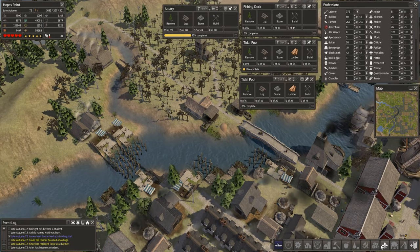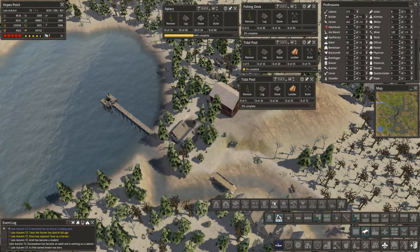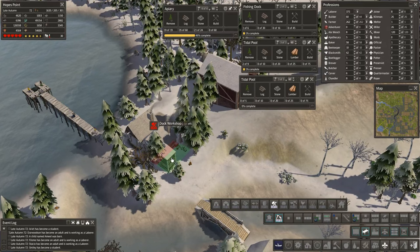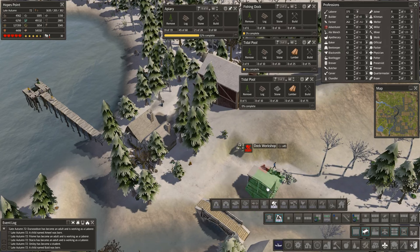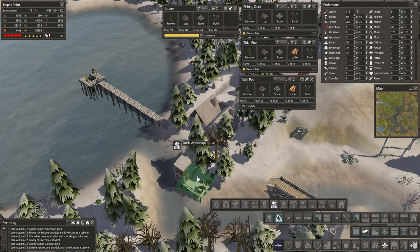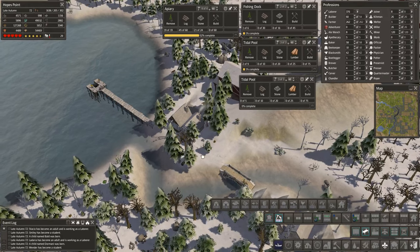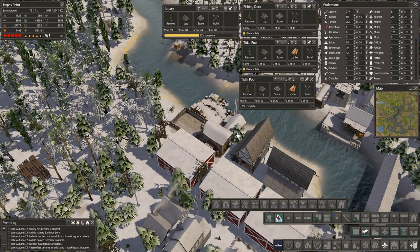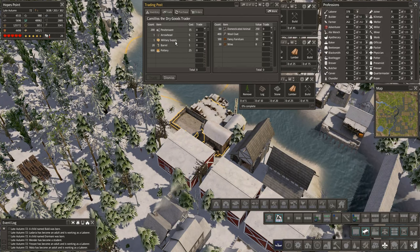Let's go ahead and make some workshops so we can get those things rocking and rolling. Workshop here, dock workshop. We'll leave a gap, turn this one and put it right there. We're going to make a bunch of dock workshops here. Somebody also said I should put tidal pools all around here to fill in the areas where the fishing docks won't reach - I think that's a really good idea.